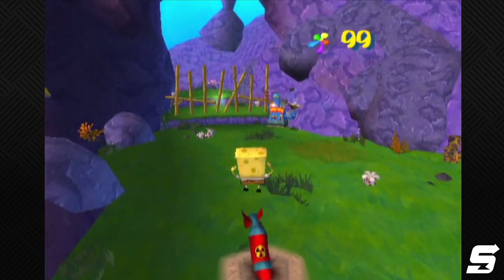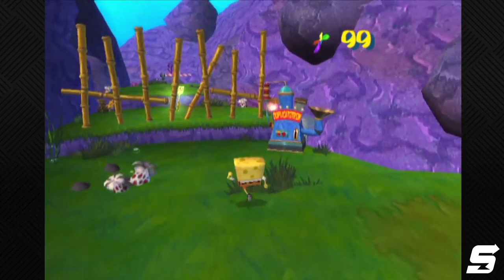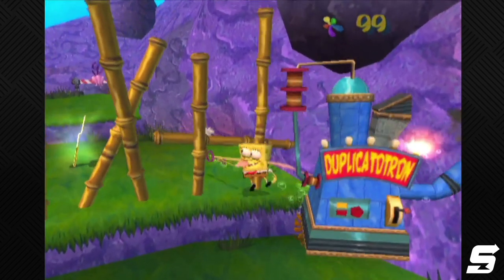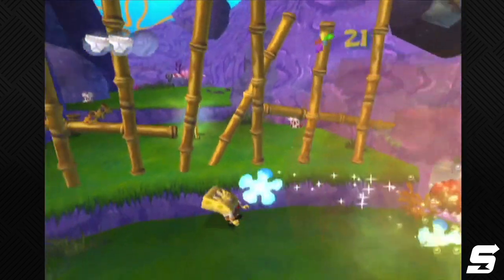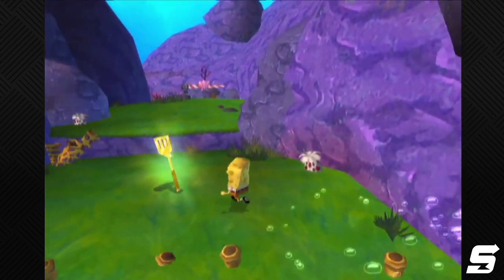Once you're here, head to the Duplicatatron by the gate guarding the golden spatula. You're going to attempt to hit the button that this thing is covering without having to wait for it to explode. Walk up to the Duplicatatron with this angle, facing this direction into the wall. Push forward and quickly jump and spin in succession. The button should be pressed as the Duplicatatron reacts to the hit. If you failed, you can attempt this a couple more times until you have to bail and avoid being hit by the Duplicatatron's explosion. Collect the spatula and enter the jellyfish cave's loading zone.